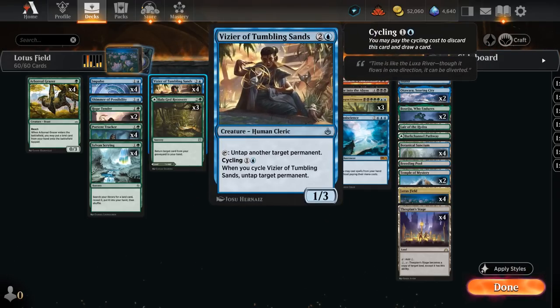We also have four copies of Vizier of Tumbling Sands, which can be cycled for one and a blue. If we cycle it to draw a card, we also get to untap target permanent — so we can untap Lotus Field, essentially generating an extra blue mana while drawing a card. Or we can cast the Vizier and it can tap to untap another target permanent, helping us generate three extra mana with a Lotus Field in play.